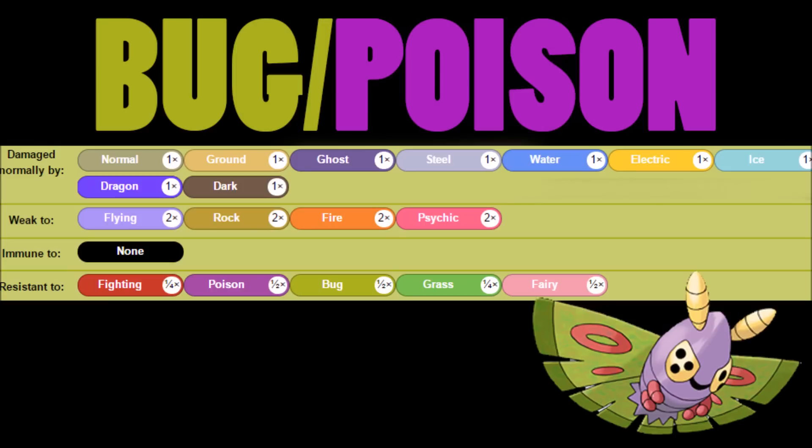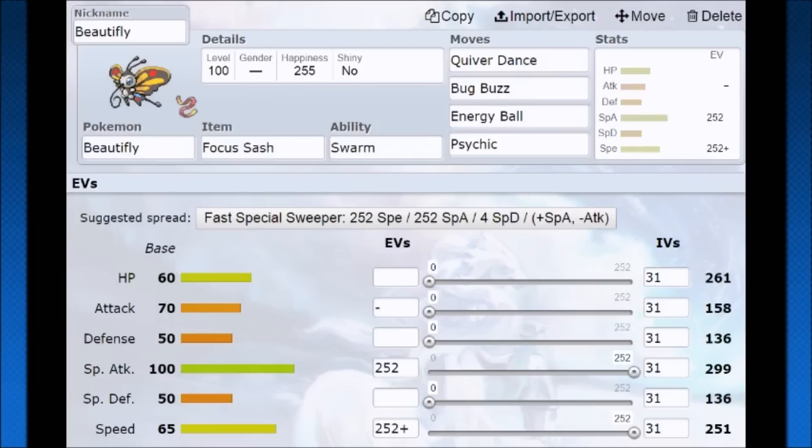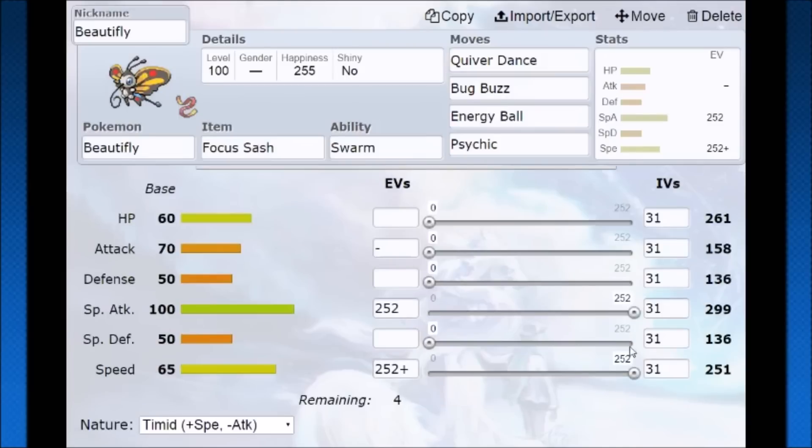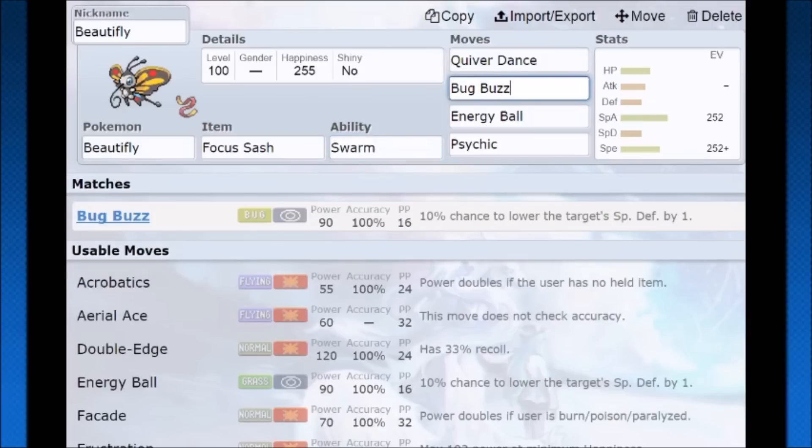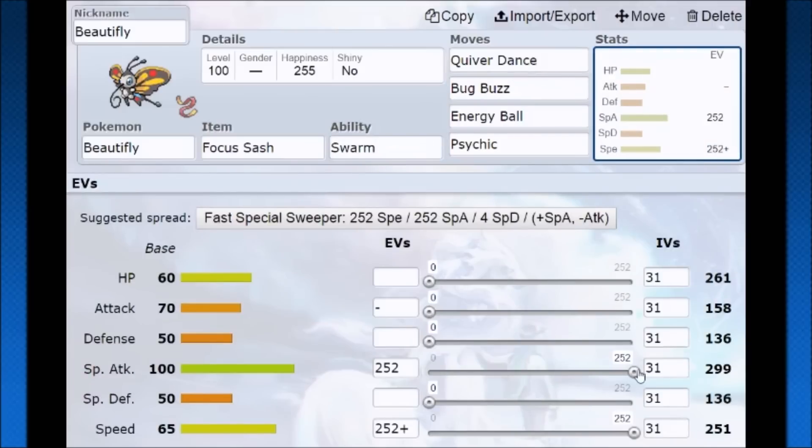Hopping into Pokemon Showdown, we're going to see how to use Beautifly first. Like I said, it's just going to be a quiver dancing Pokemon. Go with the timid nature so you get the most out of your speed, then just hope your opponent isn't faster. Use focus sash so you have a very high chance of setting up your quiver dance and try to overrun your opponent. Beautifly is actually pretty cool because it gets the swarm ability — at 30% or less max hit points, bug attacks do 50% more damage. So bug buzz with STAB, the high special attack, and swarm on top is going to be pretty good.